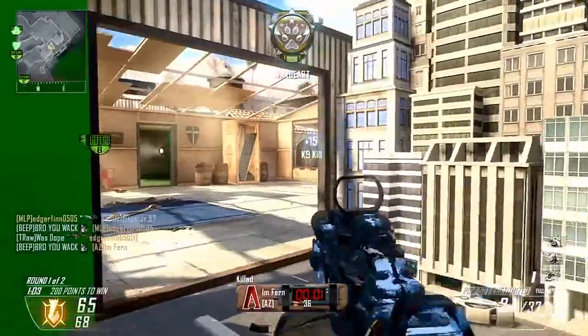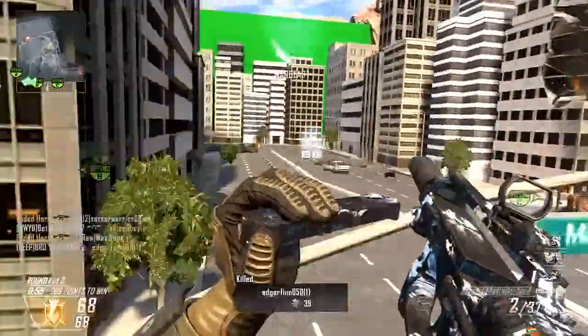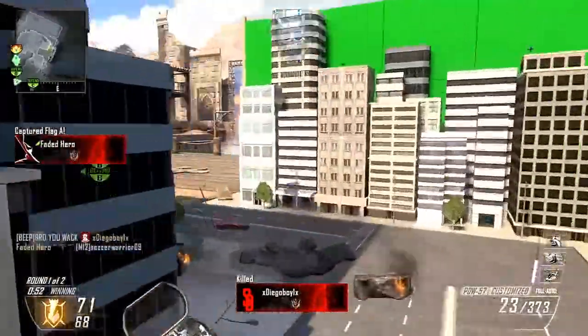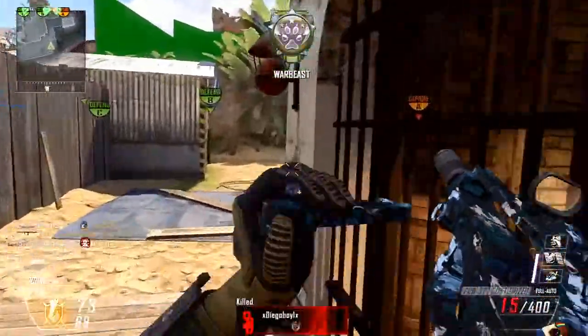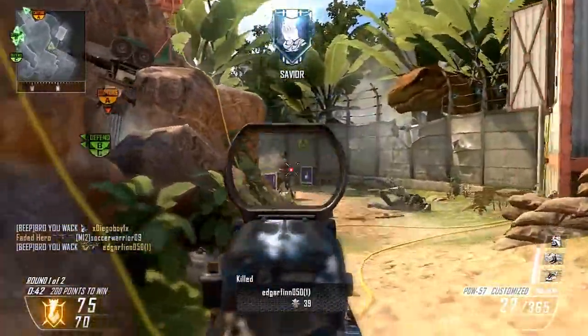Studio still plays like Firing Range, but it looks like a completely different map. Honestly, if I went into Studio and didn't know it was Firing Range, it would take me a while to figure out — like wait, this is Firing Range from Black Ops 1? It's all craziness. But I honestly do like when Treyarch remakes the maps and brings them into Black Ops 2.